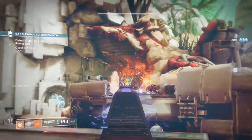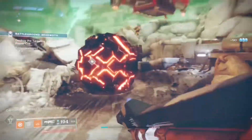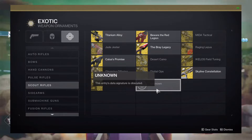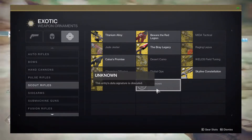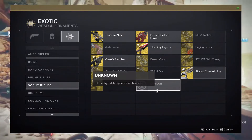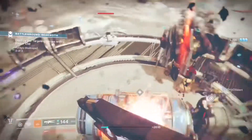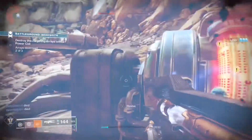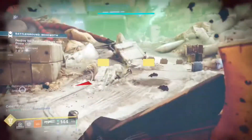It is a scout rifle, and I'm going to show you proof on how I found that it is a scout rifle. If you go to your collections and navigate to the ornament page for scout rifles, you'll see that there is an unknown weapon in there. It's in the database — it's just unknown — but it seems like we have a look at what appears to be the new exotic scout rifle coming into Season of the Chosen.